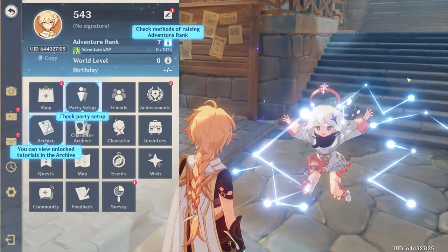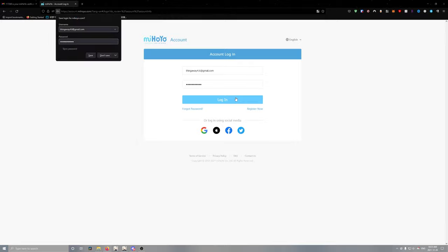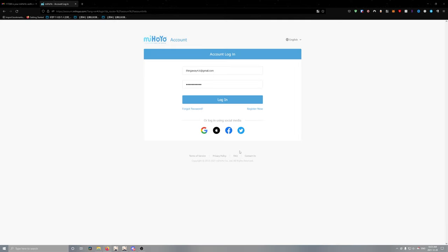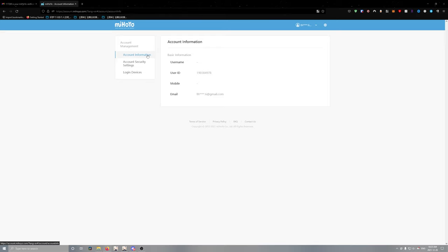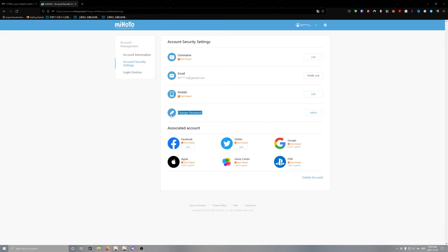This re-roll wasn't very good either — one of the worst results — and I wouldn't use this account. Finally, I want to show you how to link your account to a different email, because you probably don't want to keep using the random dot-trick email as your main account — it's not safe or convenient if you lose it. Go to account security settings, modify the link, follow what's on screen, and connect it to your main email. I also recommend setting a mobile password and changing your account password to something more secure.